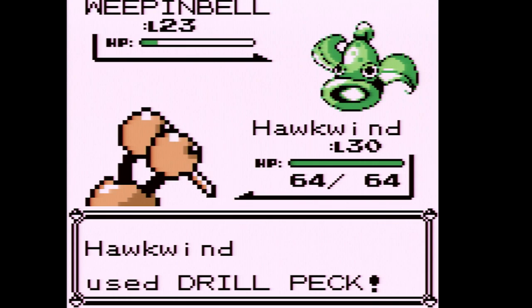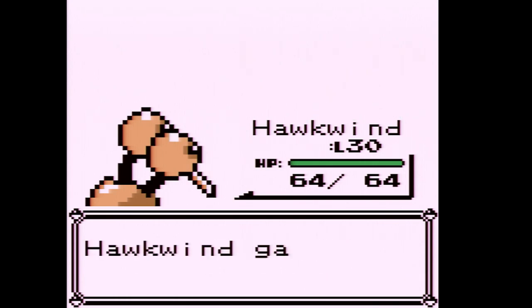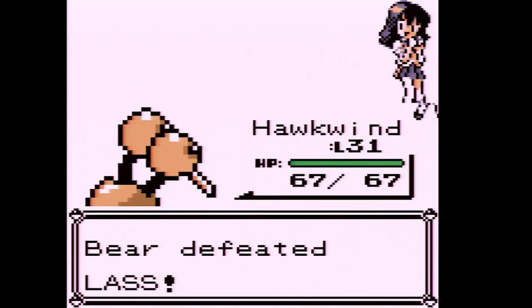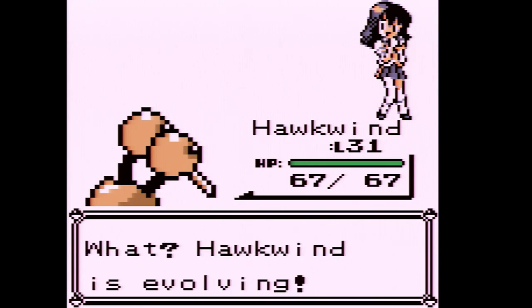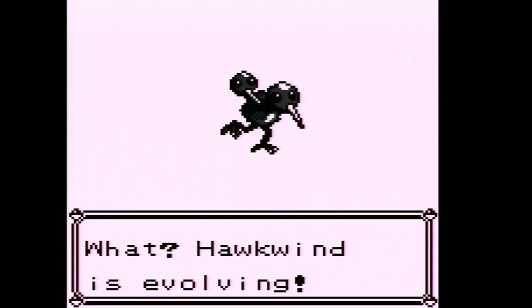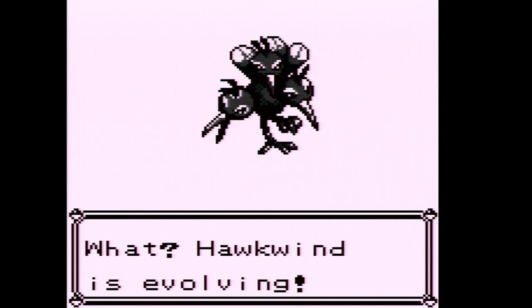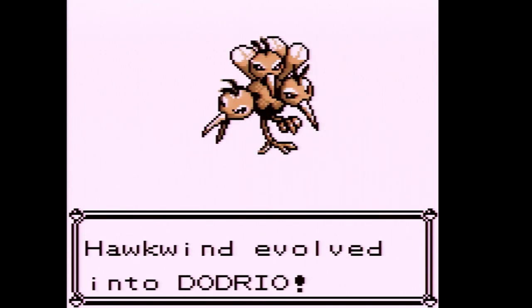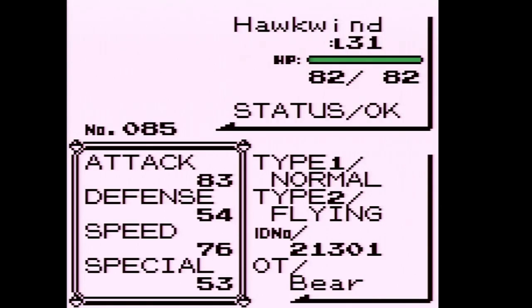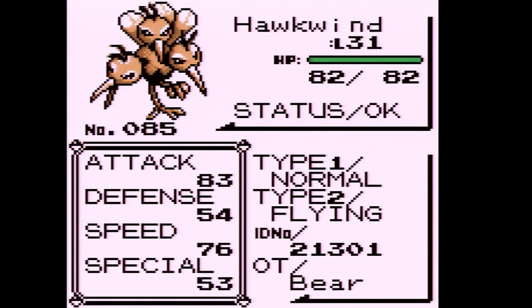If we can get a Dodrio, we'll obliterate this gym. Hawkwin is level 31 — and after defeating this Lass, Hawkwin is evolving! Hawkwin evolved into Dodrio. Look at those stats: 83 attack, 76 speed — the defensive stats aren't great, but we're gonna tear up this gym.